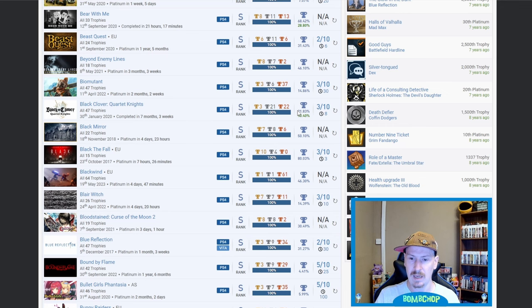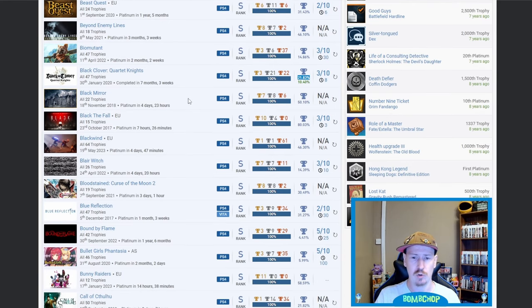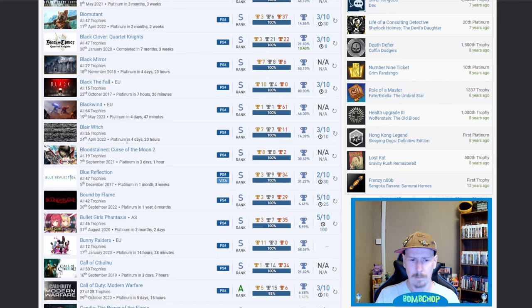All anime games always have high percentages. Black Mirror — nice, almost one in every two people get that one. Black the Fall — 80.03%, so four in five. Black Wind — no idea, but there's 64 trophies in that one so there's a fair bit to earn. Blair Witch — nice, I thought that Blair Witch image was the little tree thing but you've just got the static from a TV. 14.39% on that one.